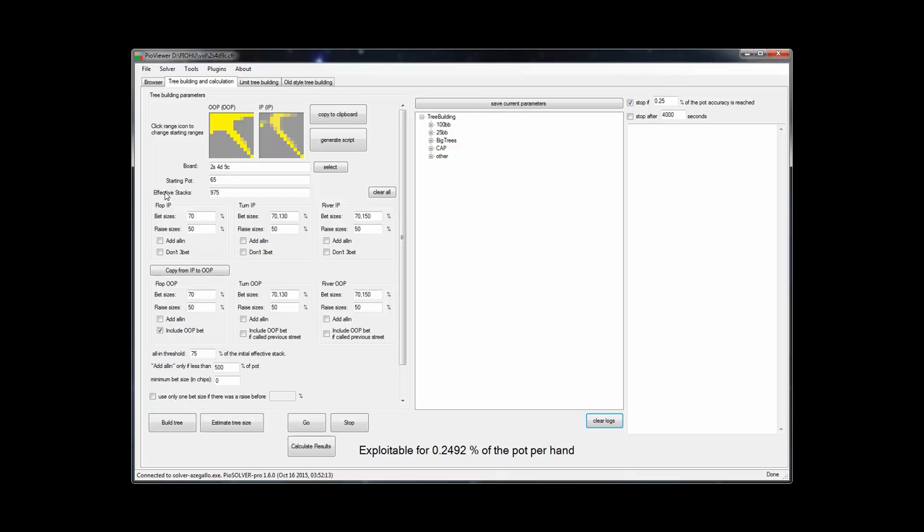For this setup, I have a starting pot of 65 chips and effective stacks of 975. Both players have the same betting structure, so they can bet 70% on the flop, 70% or 130 on the turn, and on the river they can bet 70% or 150%. And at each street, they can raise to a size of half pot.